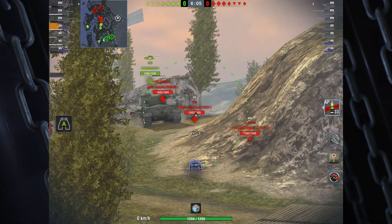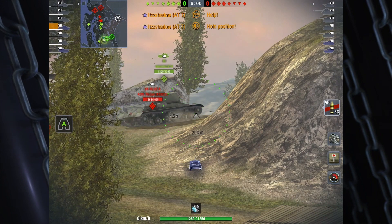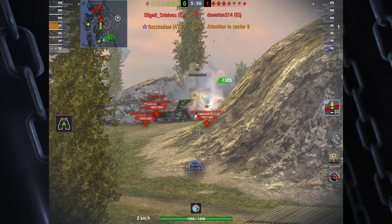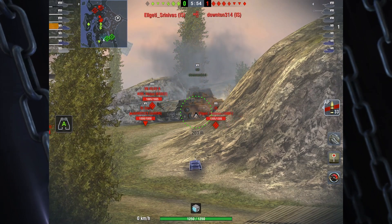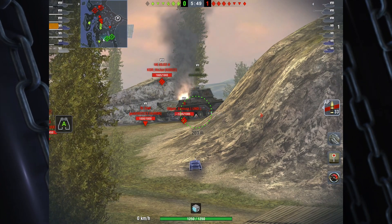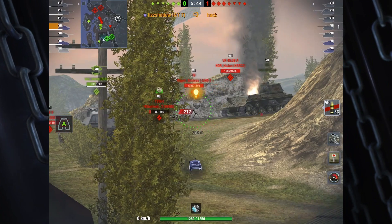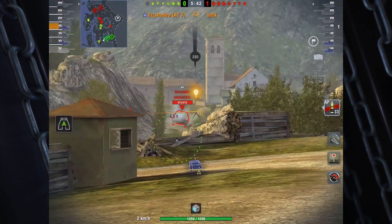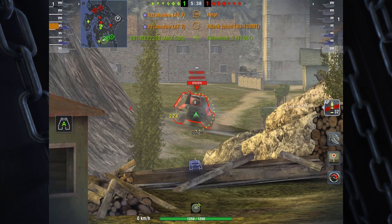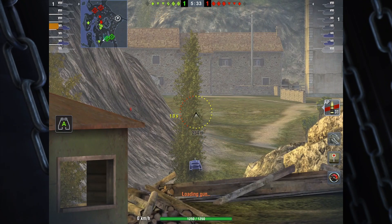The benefit here is that he's got sight lines all the way up the hill. And then with just a small turn, he can get sight lines down to the heavy alley where tanks often come through on a flank. He's also hiding half of his tank behind a solid structure, which is really important with the AT-7. There he gets shot from the side, and obviously that bounces. With a quick turn, he now has shots down that heavy alley.